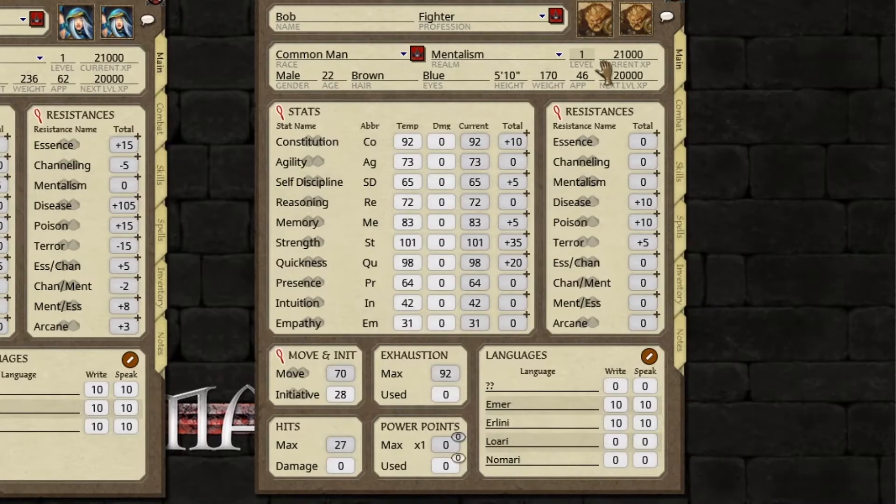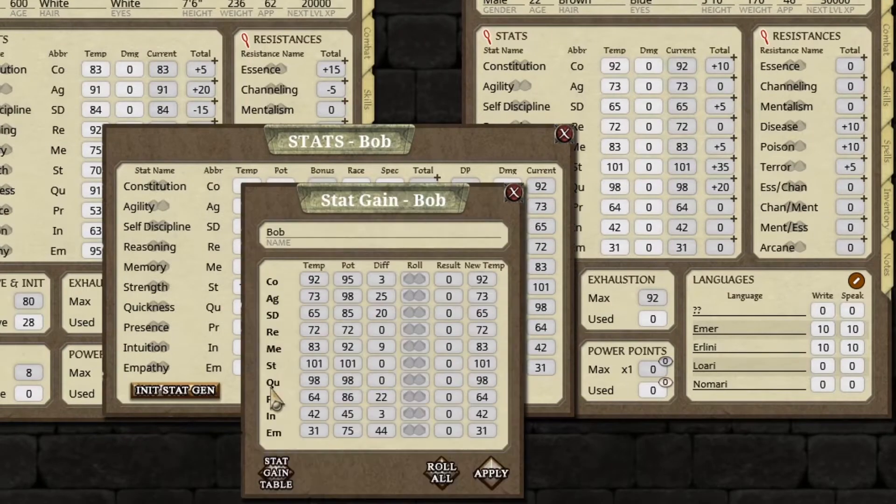So let's do Bob first. He's level one, got enough XP now, so let's do him level two. Let's do stat gains first. So the little magnifying glass where it says stats — click on that, go to stat gain, roll all, click on apply, done.